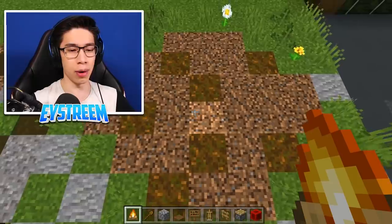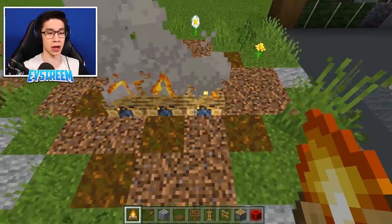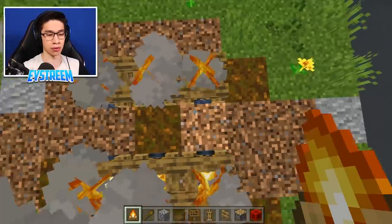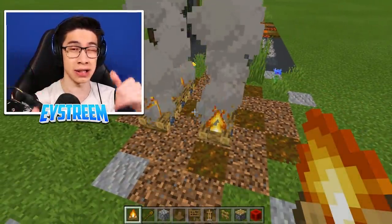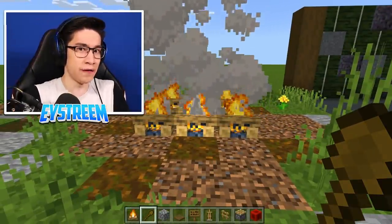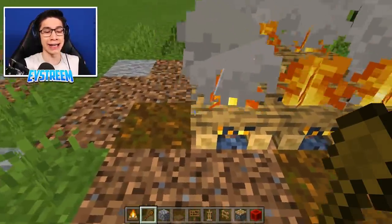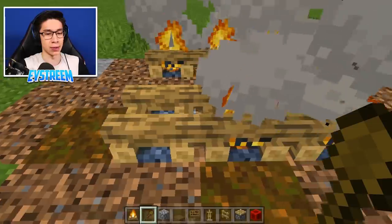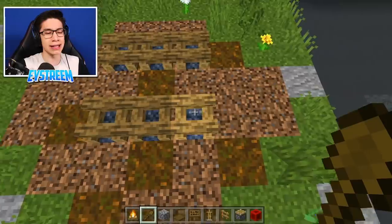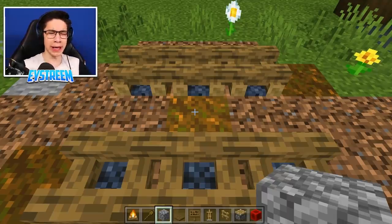First, decide where you want to put it. Place one, two, three campfires, then leave a single gap row and place three more — these are the two seat sides of our picnic table. Then grab your wooden shovel because you don't want your seats on fire — your bottom will burn! Click on each campfire with your shovel to put it out: one, two, three, four, five, six. This leaves us with a really nice rustic log seat design that isn't going to burn your butt.